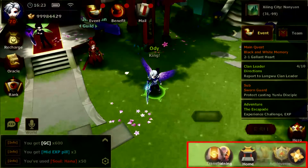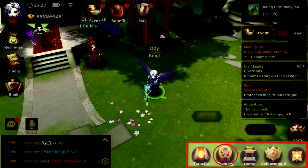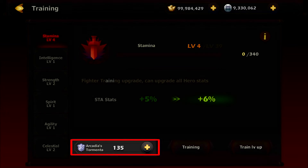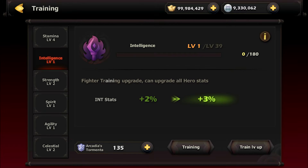The training feature will be available to you when you reach level 40. In this menu, you can increase specific stats by using Tormenta. The stats will increase permanently to all your heroes.